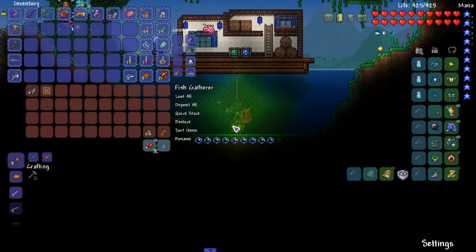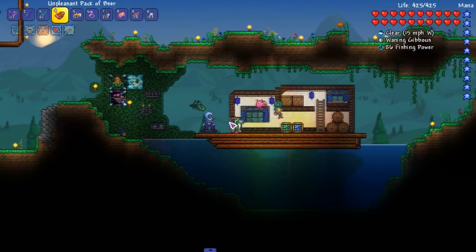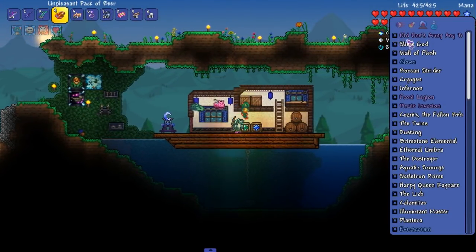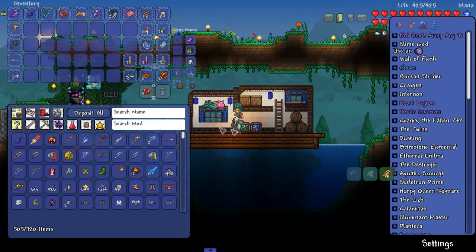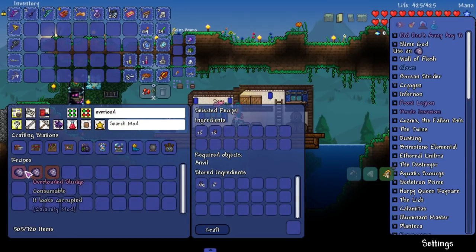I'm running out of apple pies. Fish gatherer — wow, what great stuff it gathered. We hopefully have some of the slime we need already. Overloaded sludge. There's too many bird noises. We got some blighted gel.